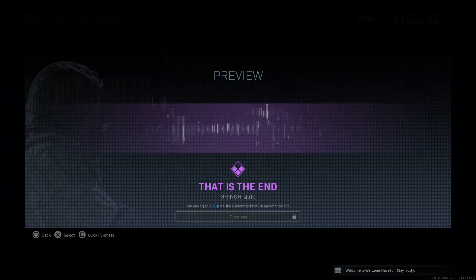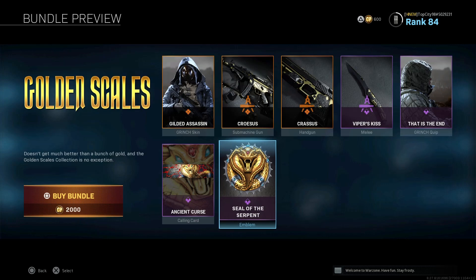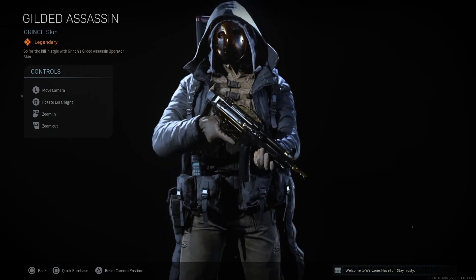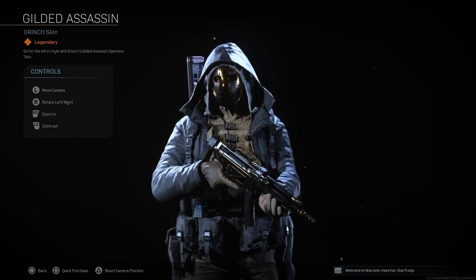The quip is 'That is the end of you.' We got the Ancient Cursed calling card and the Seal of the Serpent emblem. That is the Golden Scales Grinch bundle. Definitely a lot of people were waiting on this one - it is here before Haunting of Verdansk surprisingly, so if you want to go cop it man.